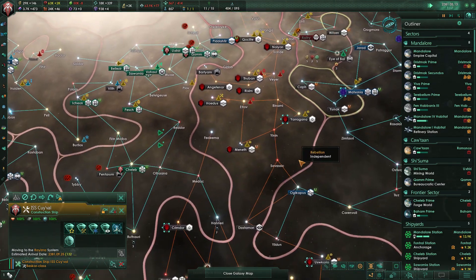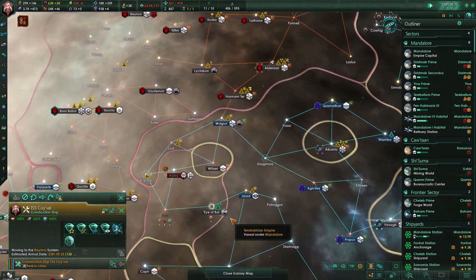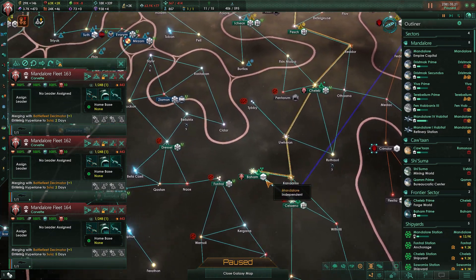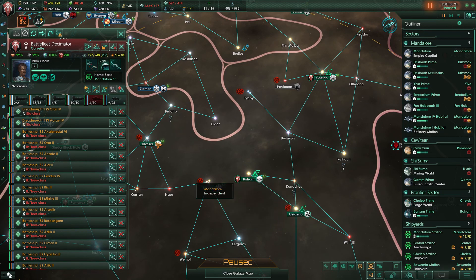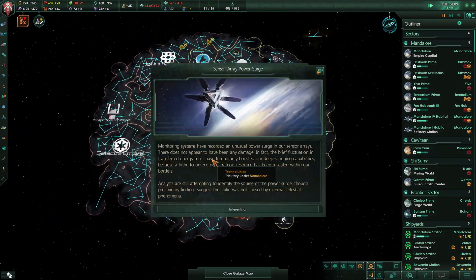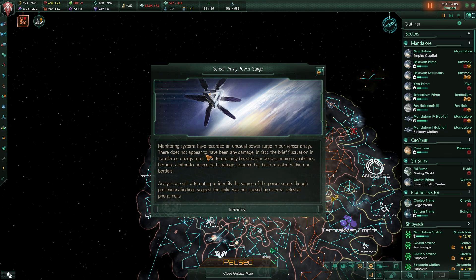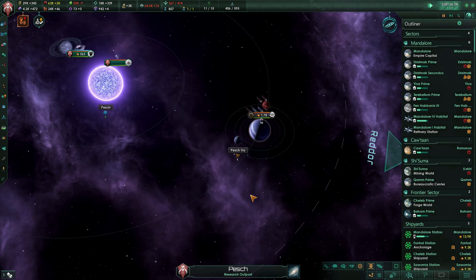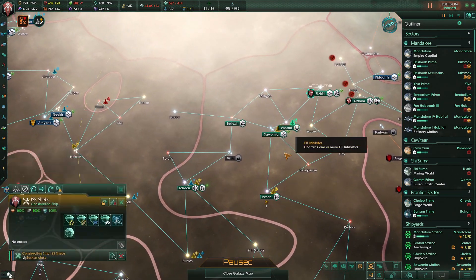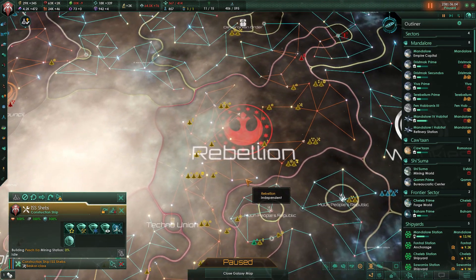The ether drake is going to chill in that system for now to rebuild our mining stations. Let's see where our fleets are — they're headed to repair. We might wait on the L-gate push. Sensor array power surge — interesting. And a strategic resource discovered: crystals. That's in our territory, great.